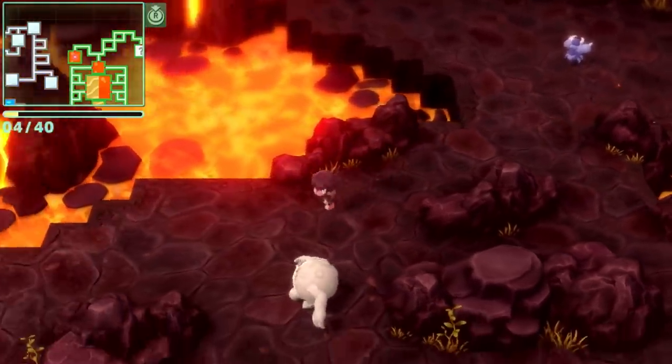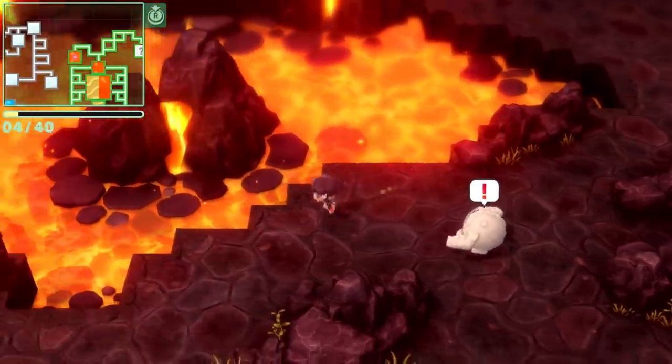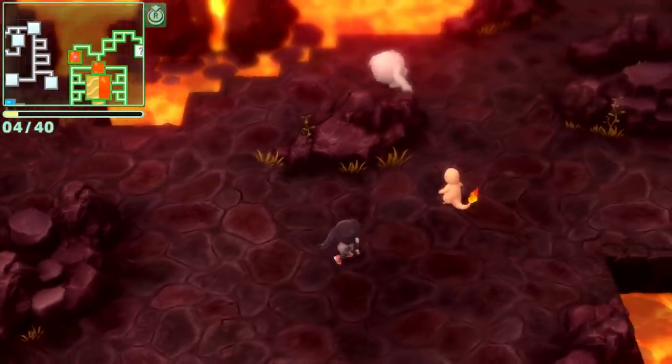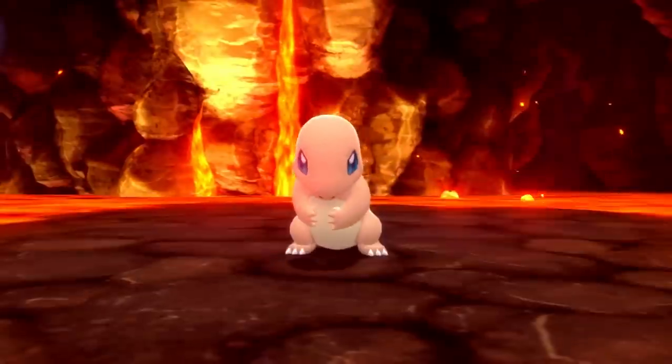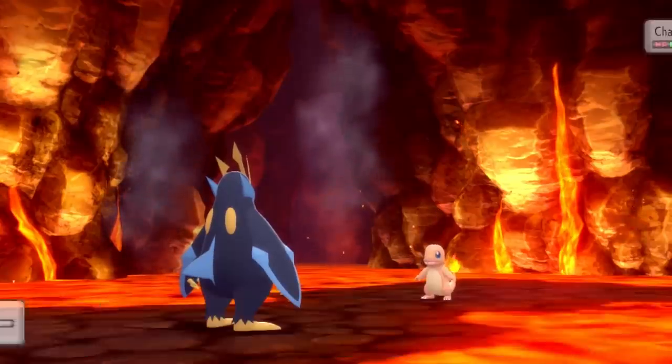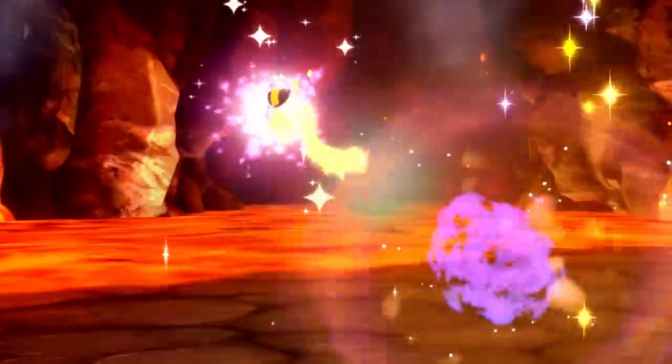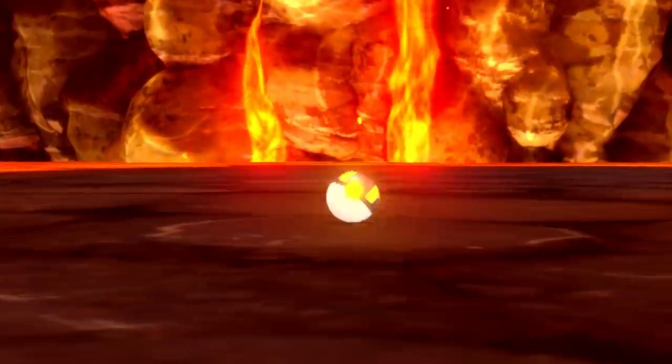I go back in again, and in another area I see a Chimchar — I ignore it because I already caught it. Walking down, I turned around and then I see Charmander. Oh my god, the Gen 1 Pokemon! By the way, this Charmander also has Egg Moves. I go ahead and capture it in an Ultra Ball, and just like that, I got Charmander.